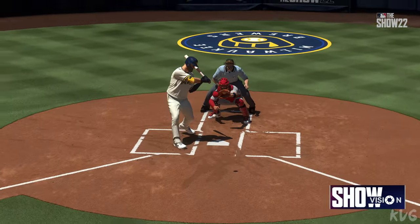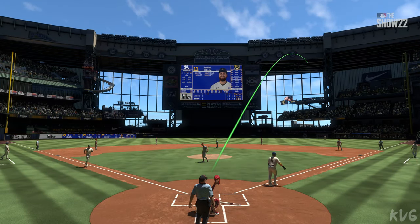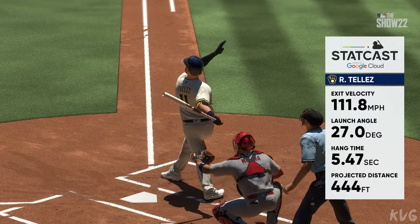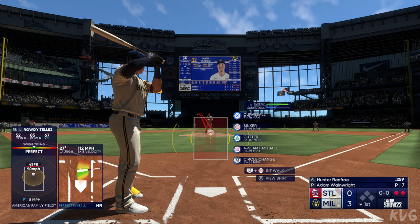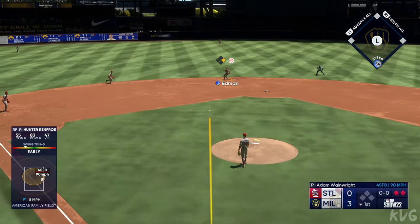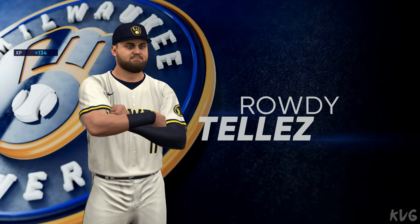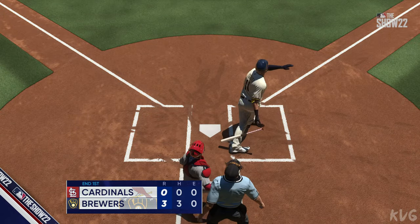A towering home run and they add a pair — it's 3-0. That home run was a no-doubter. As we dive into the numbers with Stack Cards — crushed, just absolutely crushed — 112 miles per hour on the exit velocity. Plenty of launch angle to give it backspin as well, and that carried way over the wall. Now it's Hunter Renfro — up the middle, over to pick it up, sends it to first and Renfro is retired. Ends the inning — three runs on the two-run home run. It's 3-0.